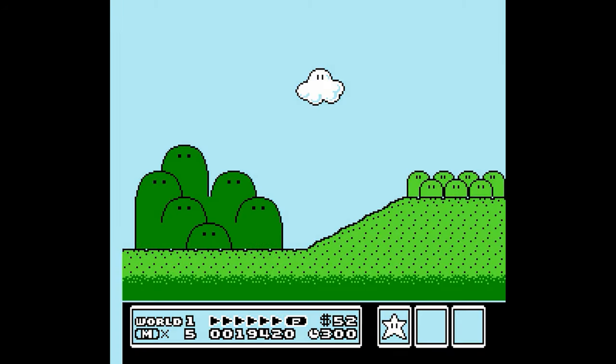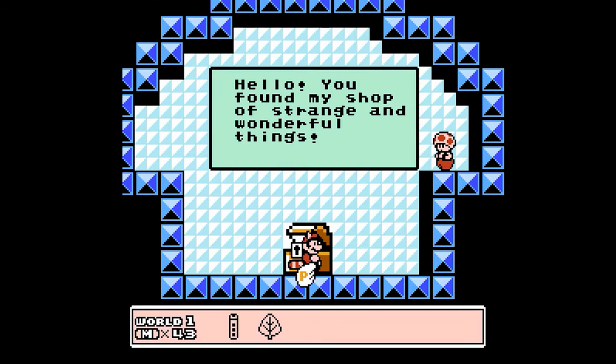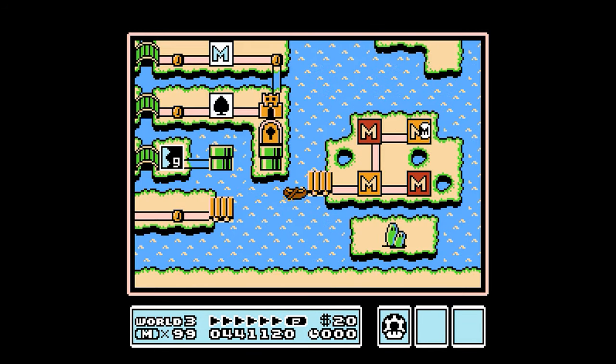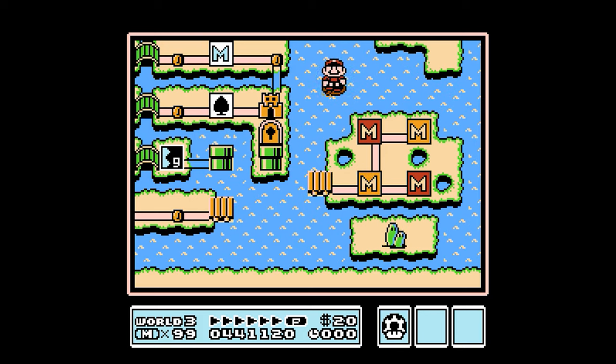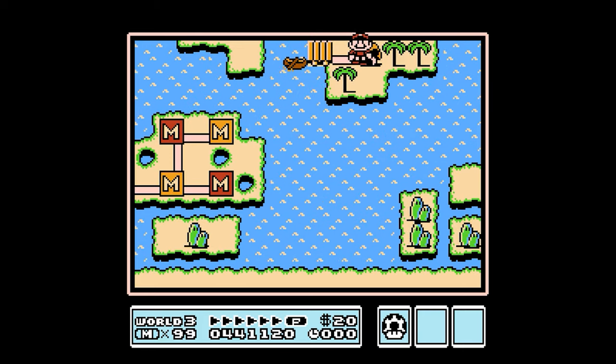Super Mario Bros. 3 included persistent item storage throughout the game, rewarding skilled players with power-ups to keep progressing. Other elements like the world map, minigames, and themed levels then became iconic to the franchise. I wish I could hear the design discussions about what didn't make it into this game, because the variety of this decade of Mario is really notable.